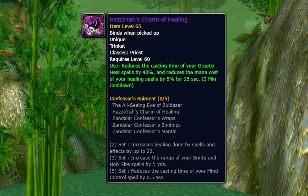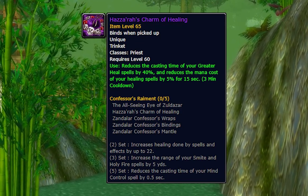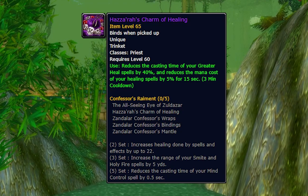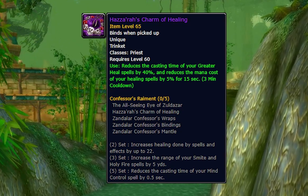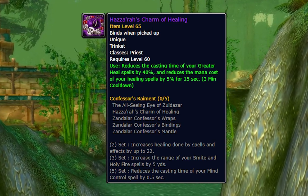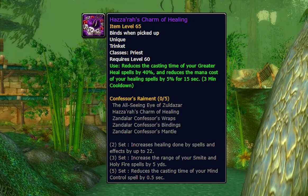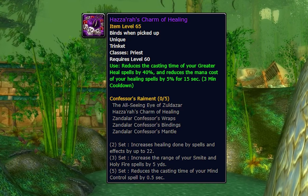The first class trinket is the Hazaraz Charm of Healing — the Priest charm. It's an on-use effect which reduces the casting time of your Greater Heal by 40% and reduces the mana cost of all your healing spells by 5% for 15 seconds. Off first glance it doesn't seem that great, but situationally it could be quite good. On a very short fight where the tank takes a ton of damage and your sole responsibility is keeping the tank alive, this could be decent for just spamming Greater Heals. It's similar to the Mind Quickening Gem for Mages, but only affects Greater Heal, so it is way more situational.